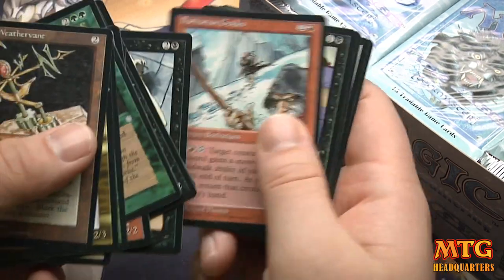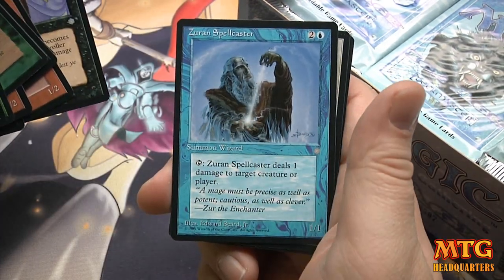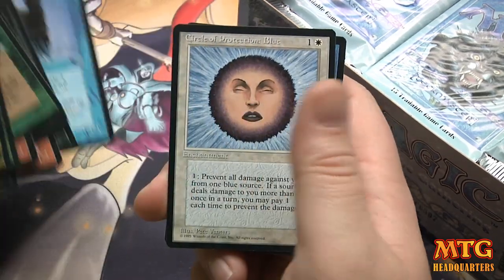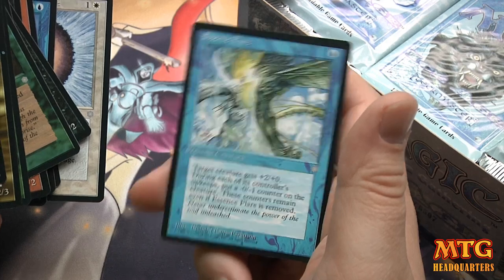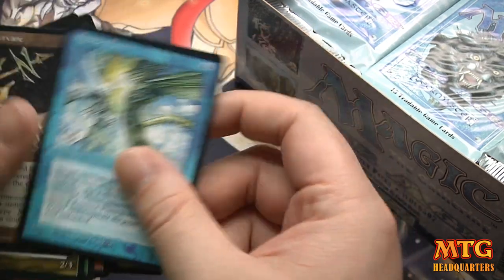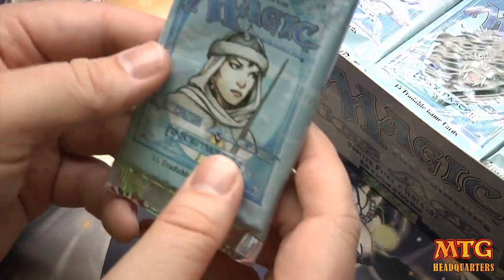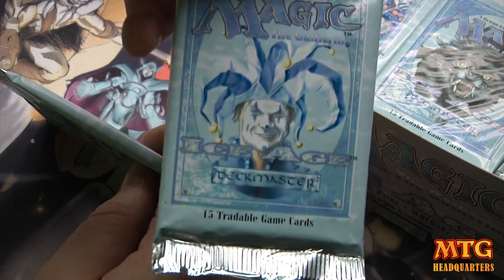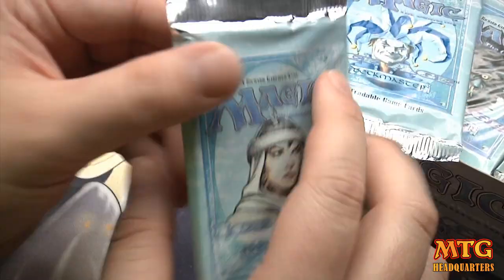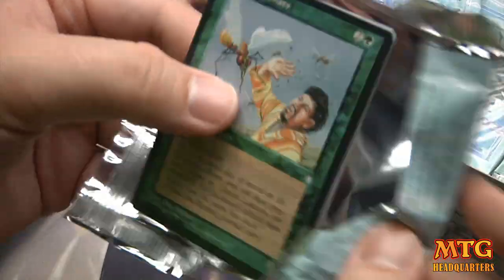Barbarian Guides, Seizures, Zirin Spellcaster, Circle of Protection Blue — thank god they got rid of those — and Essence Flare. The last card might be the rare but it doesn't really matter. This is the card I want right here: Jester's Cap.